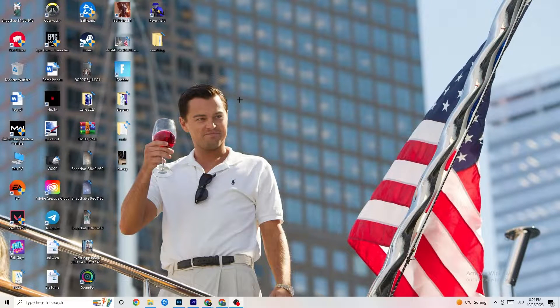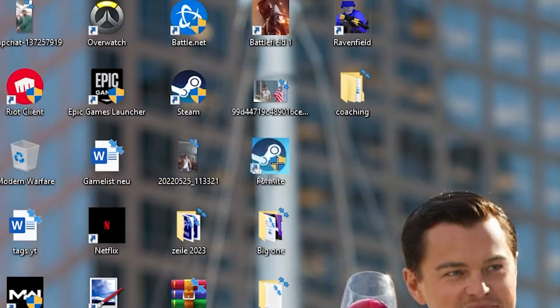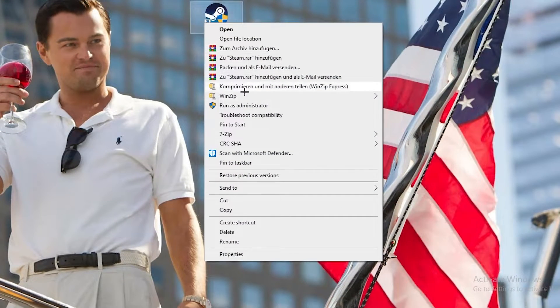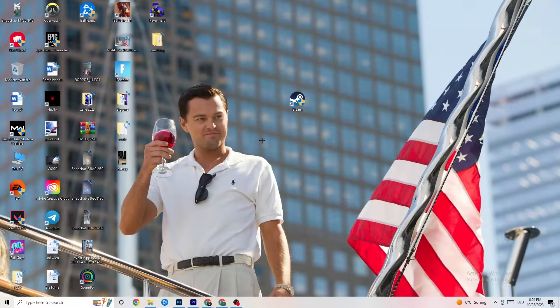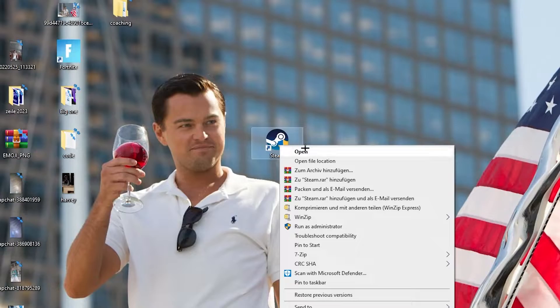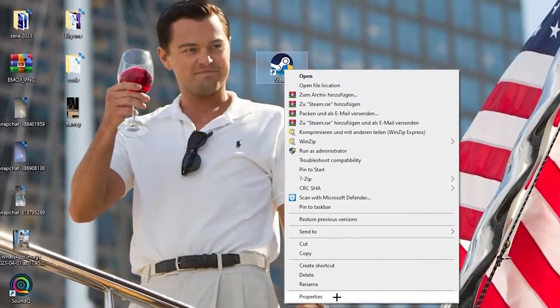The first step is to go to your Steam launcher shortcut. Drag it to the middle of your desktop, right-click it, and click 'Run as administrator.' This will cause your launcher to pop up. Launch your game through the launcher and this will probably fix your issue.